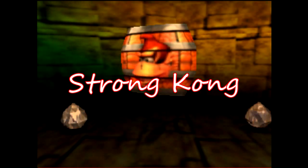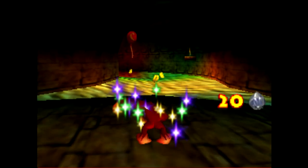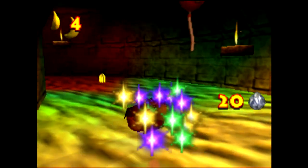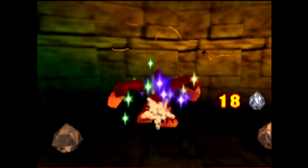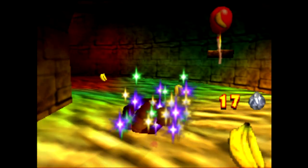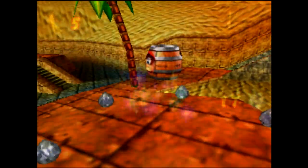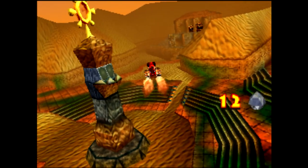Strong Kong is an ability that makes DK invulnerable to most damage sources. You can actually stack the effect by entering multiple barrels — it creates a lot of lag but doesn't change the effect. Rocket Barrel is an ability that lets Diddy fly through the air and shoot peanuts.